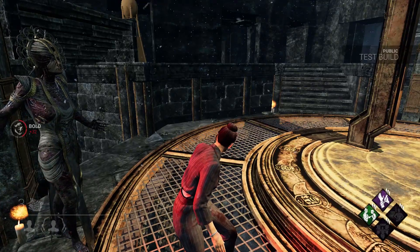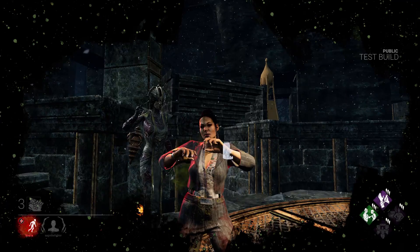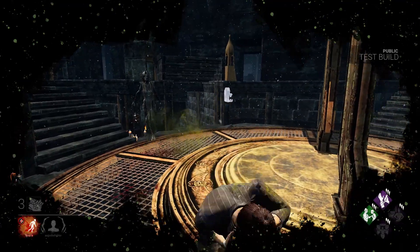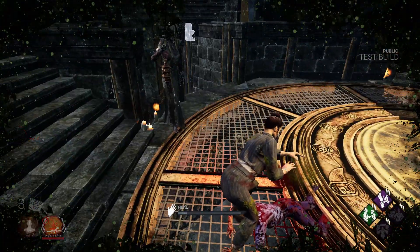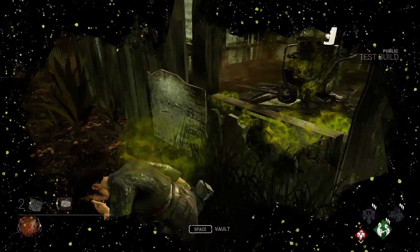The survivor will also become injured if they aren't already, and gain the broken status effect meaning they cannot heal to full. They will also pass on their infection to other survivors and environmental objects that they interact with. So if you are infected, you do not want to heal anybody else or else you will get them infected as well. And everything you touch turns green.